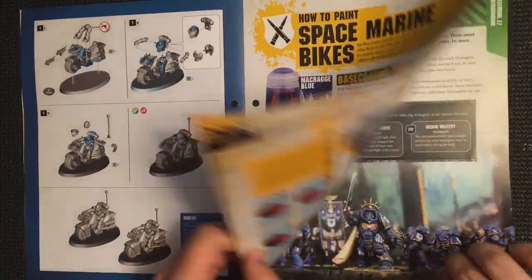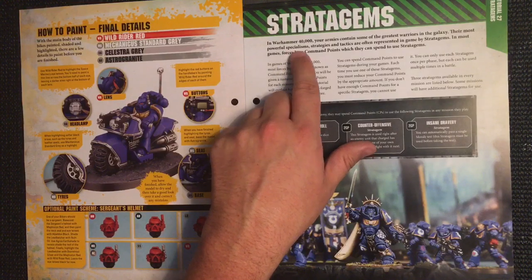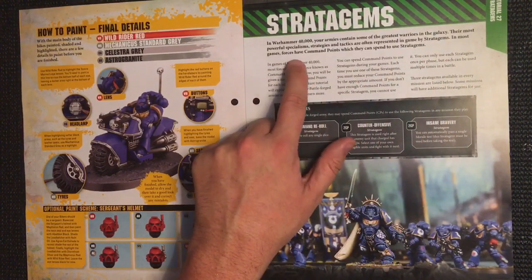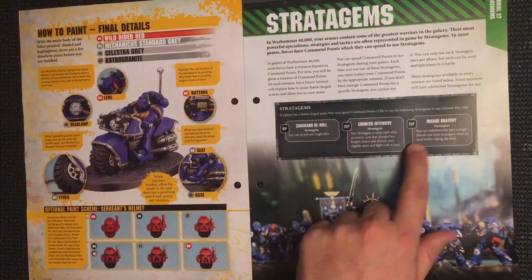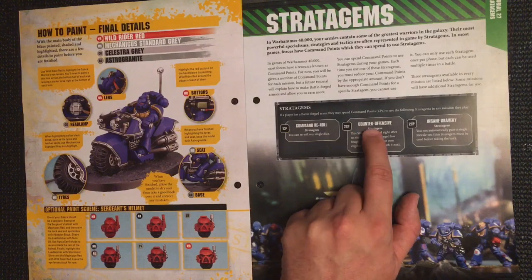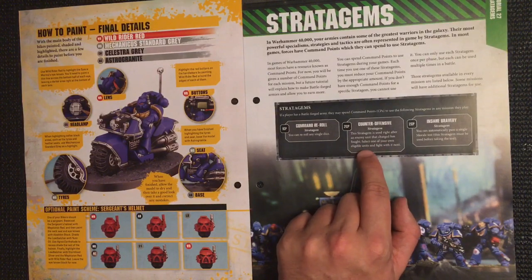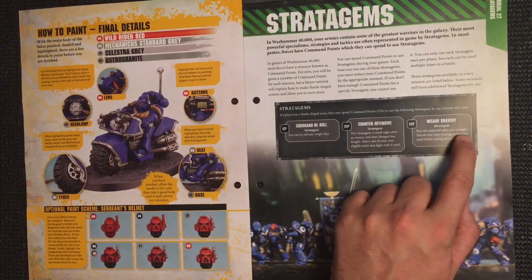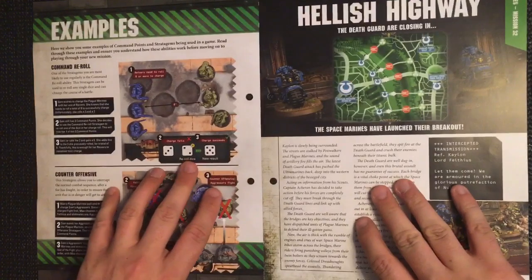Then we've got the paint guide. We learn about stratagems in Warhammer 40,000 — your armies' most powerful specialisms, strategies, and tactics are often represented in game via stratagems. In most games, forces have command points which they can spend to use stratagems. One command point gives you a re-roll. For two points, counter-offensive lets you fight with an eligible unit right after an enemy that charged has fought. Another two-point stratagem, insane bravery, lets you automatically pass a single morale test before taking it.